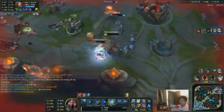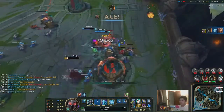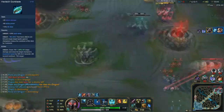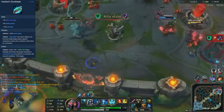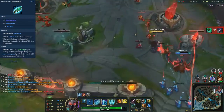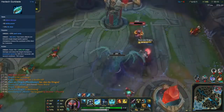Now for the build comparison of Liandry's and Rylai's versus Trinity Force and Sterak's Gage — there's one item I want to go over first, and that's the Hextech Gunblade and why you shouldn't build it. The AD and AP are really nice stats for Mordekaiser since he scales with both, and the active is nice too, especially if you're building AP. It also allows you to chase down people and get your three Qs onto someone.